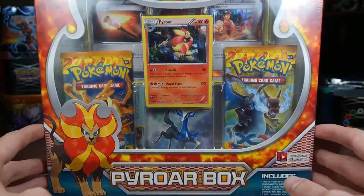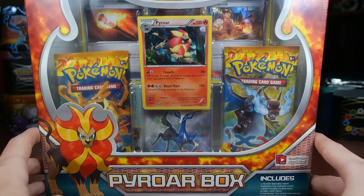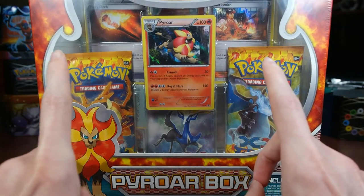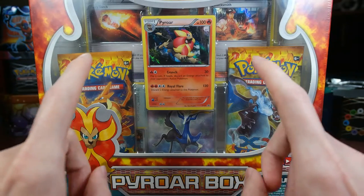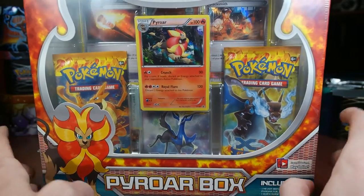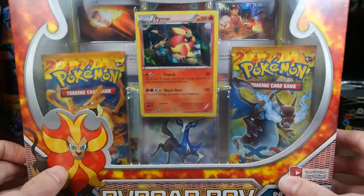So this is the Pyroar box. It came out in 2014. It comes with two Flash Fire packs and a XY base set, and this is to show off the abilities of a Fire deck. So you get Pyroar and then two cards — they're kind of promos, but they're from the set, just with different holo patterns. It is a Fiery Torch and a Blacksmith. A Fiery Torch is discard a Fire Energy and something, and we'll read them when we get them out. And then attach two Fire Energy from your discard to one of your Fire Pokemon. So yeah, let's go ahead and get this opened.